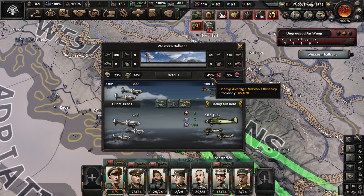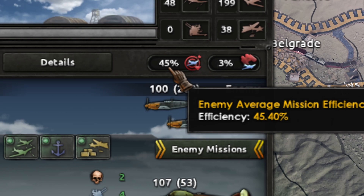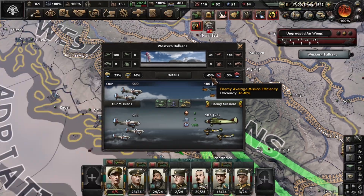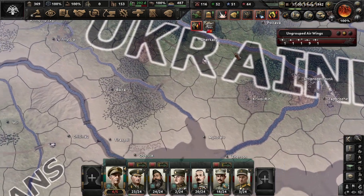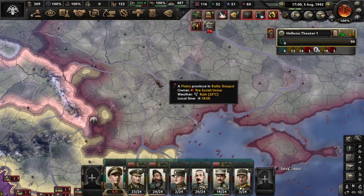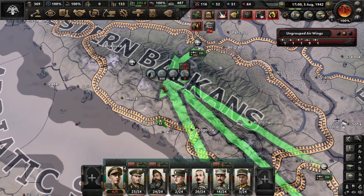As you can see, the enemy has low detection and low efficiency because they don't control the airfields — they are losing the terrain. It's kind of hard when you enter a new area, like the Soviet Union for example — you may have just one airport nearby. So heavy fighters are useful because they have longer range when you are attacking, and that helps with the efficiency.